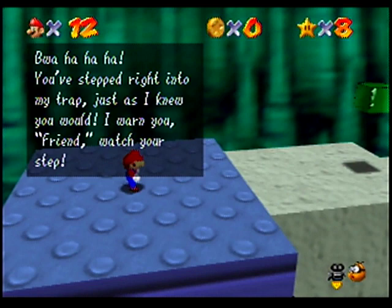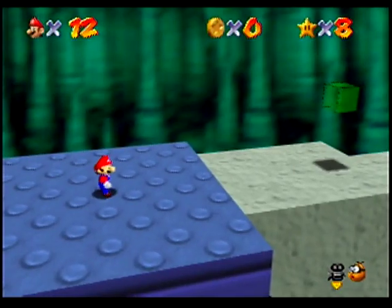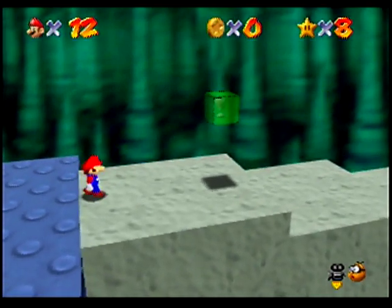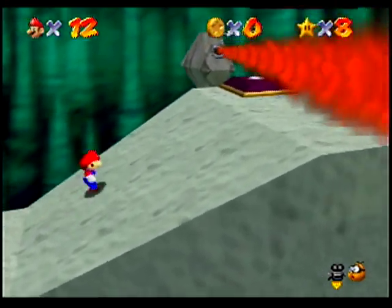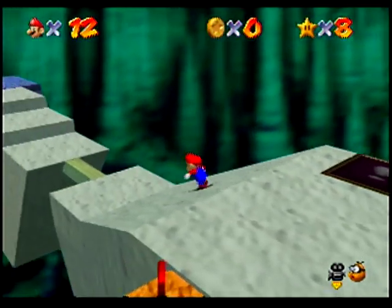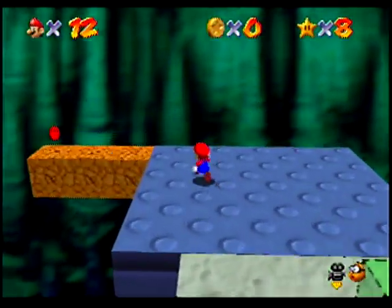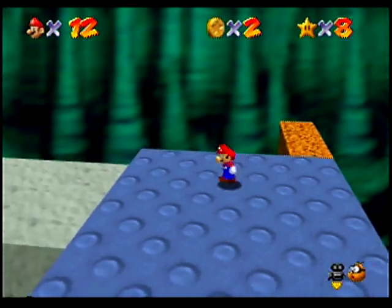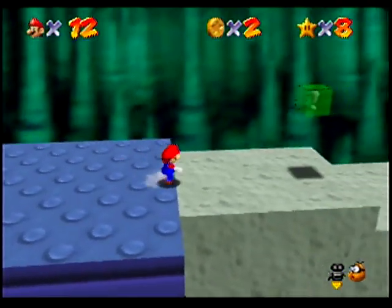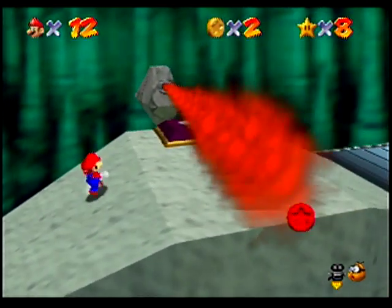I warn you, friend. Watch your step. So yeah, now we're at Bowser in the Dark World. The goal of this level isn't to get a star, but there is a star here that we can get. As you see, there are red coins. Hitting that switch temporarily makes some of these cork blocks appear, so let's get out of here before they disappear. There's also another cork block that appeared, being the one below that red coin.